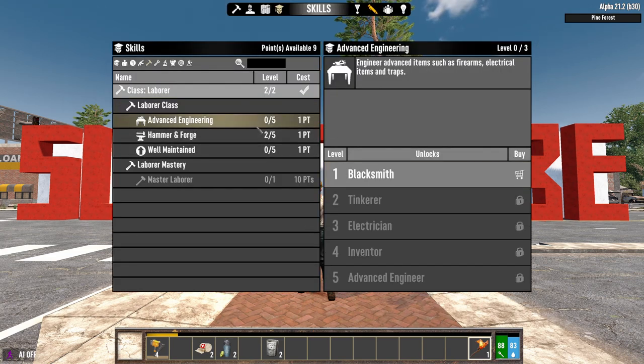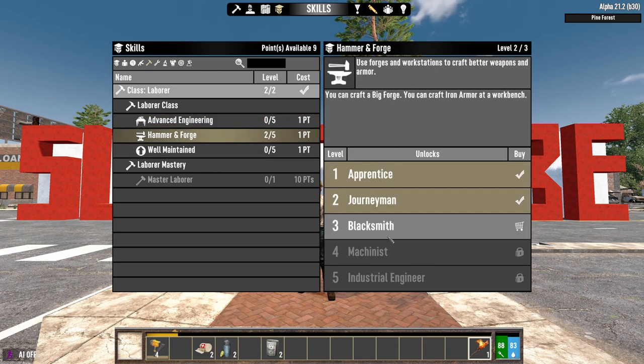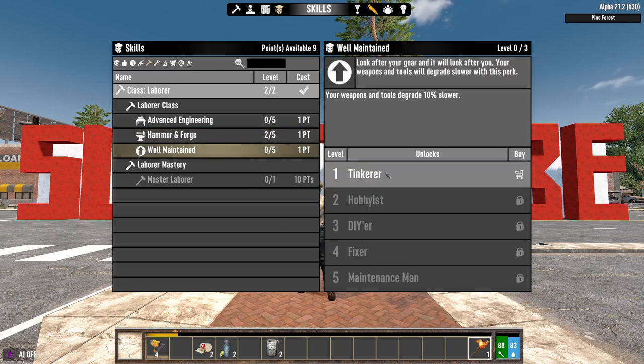In terms of skills, you get Advanced Engineering, which is about traps and unlocking the workbench; Hammer and Forge, about unlocking advanced forges and bellows; and Well-Maintained, which is a good one — your weapons and tools will degrade up to 50% slower. It's a decent class and I gave it the fourth position, but in my opinion there are better ones.